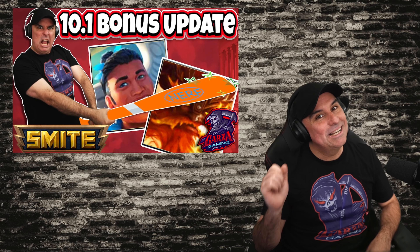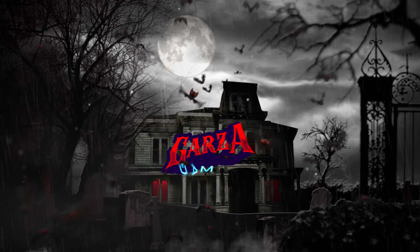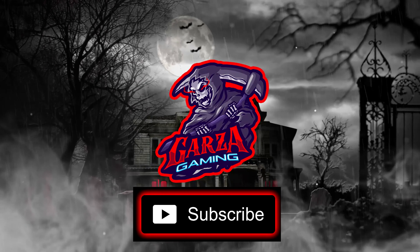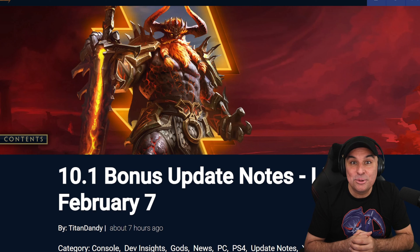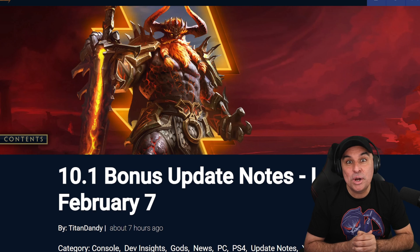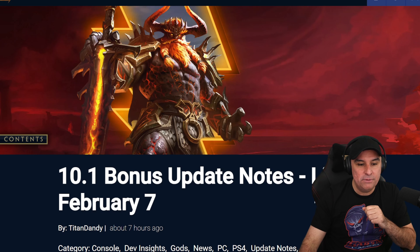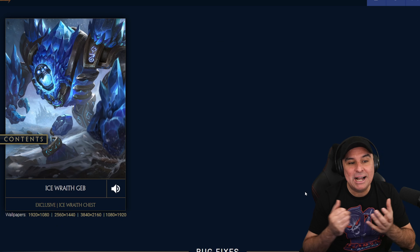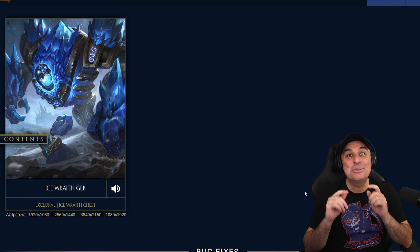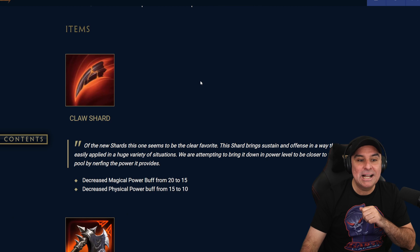Without any further ado, let's get into it. Here we go with the very first bonus update of 2023 — the bonus update for 10.10. This is going to go live February 7th, so the first week of February. We're going to get a new skin for Gev, Ice Wraith Gev, but we're not here about skins. We want to know about the nerfs and the buffs, and there's going to be more nerfs than buffs this time around. Let's start with the items.